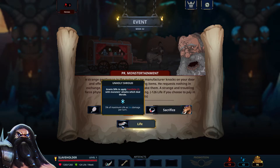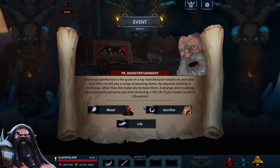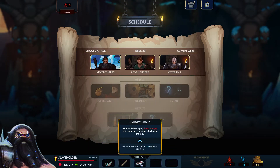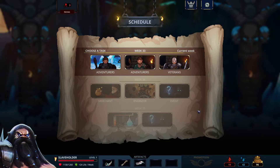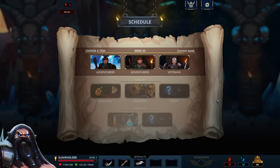Grants 50% to apply frost damage over frostbite with monsters that attack dealing morale — that's good. We can choose to get this one for 126 life. Let's do it, because we're using a lot of morale damage attacks. So veterans — we got a disaster room now, cool. Let's go for it.